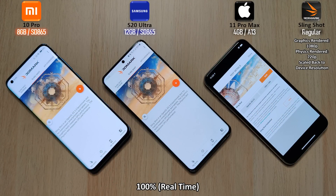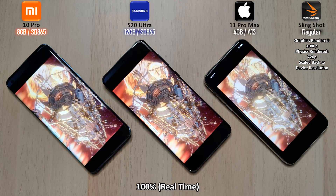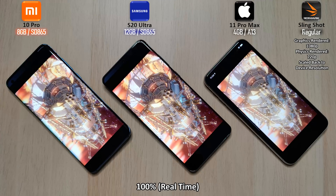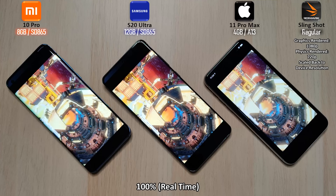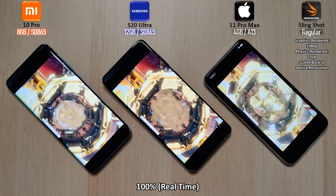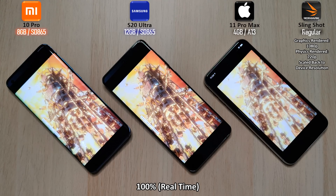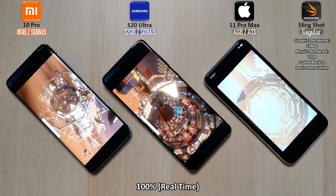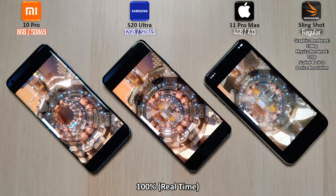We're going to be starting here with the regular Slingshot, as you guys can see at the top right hand corner. I have disabled the option to include demos as they are only used for entertainment and do not affect the score at all. Slingshot is an OpenGL ES 3.0 benchmark. It is less demanding than Slingshot Xtreme. Graphics are rendered at 1080p and physics at 720p, then scaled to the phone's resolution. Physics has a lower rendering resolution to ensure GPU performance is not a limiting factor in the test.